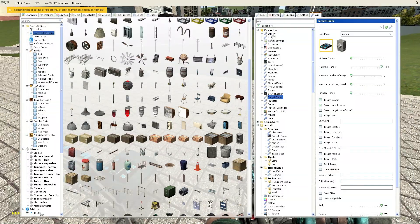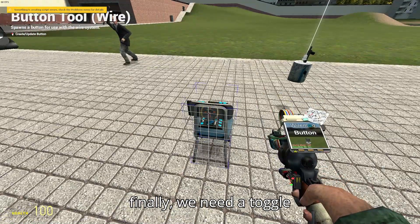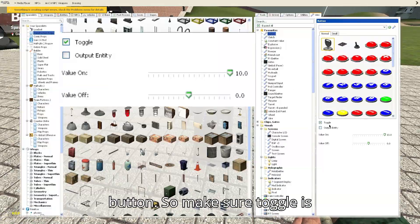Do not target owner if you want it to shoot at players. Finally, we need a toggle button — make sure toggle is on. The value for on is above 1 and the value for off is 0.